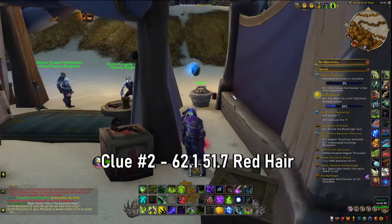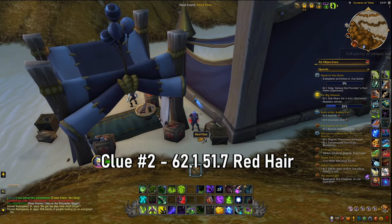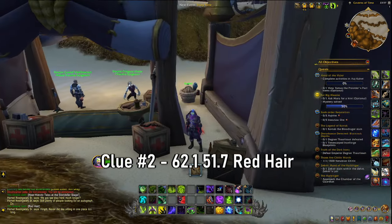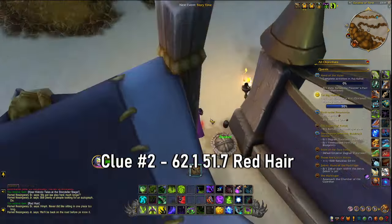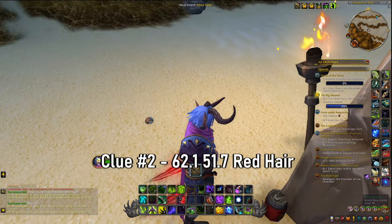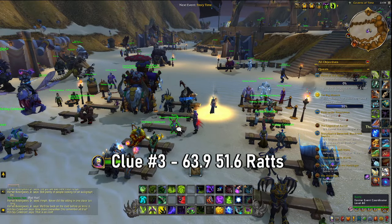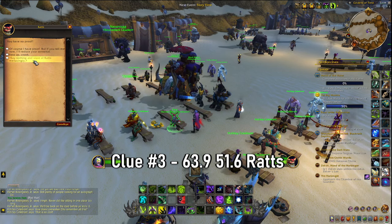In the very same area, literally on the other corner of the tent, there is one with red hair. Press this as well and this is the second clue. Look for the infirmary tent that has the crosses — it's right next to the quest giver for PvP and world boss quests. The next clue is an NPC, a red Valpera named Rats in the storytime area. Speak to them to get your final clue.